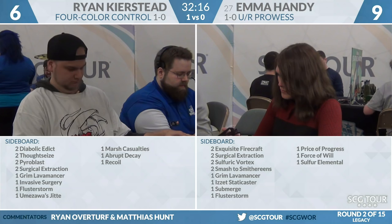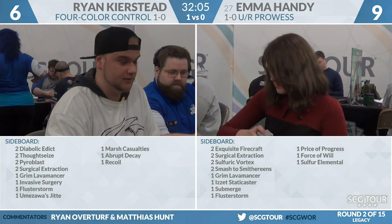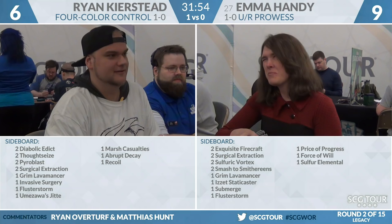Emma's sideboard: two Firecraft, two Surgical Extraction, two Sulfuric Vortex, two Smash to Smithereens, a Grim Lavamancer, an Izzet Staticaster, a Submerge, a Flusterstorm, a Price of Progress, a Force of Will, and a Sulfur Elemental. The extra Price of Progress seems really nice, especially if Ryan fetches the same way in sideboard games. It's pretty clear in Game 1 that Ryan did not have that card on his radar, and if I was Emma I would try to capitalize on that.